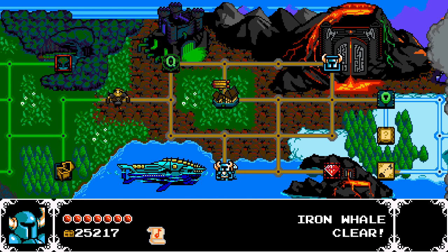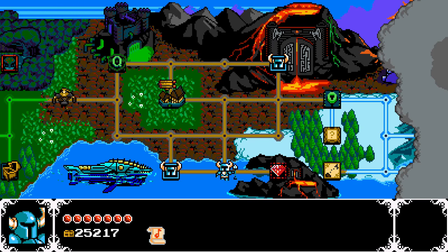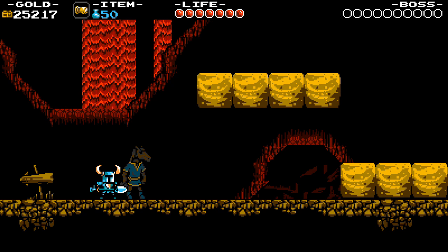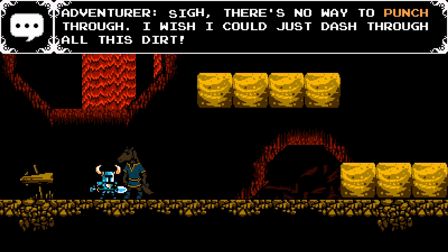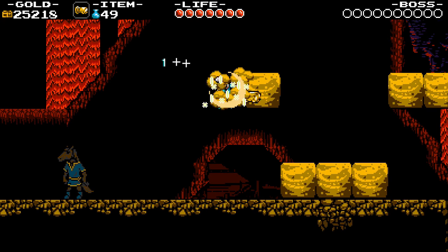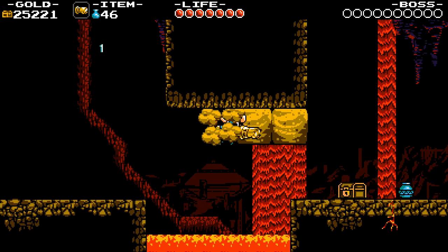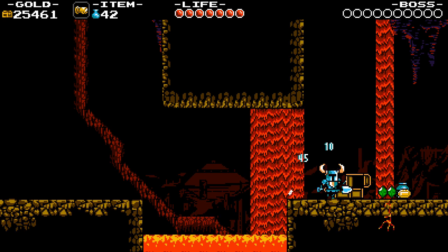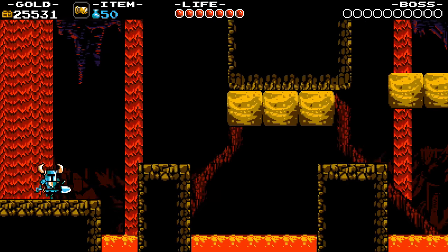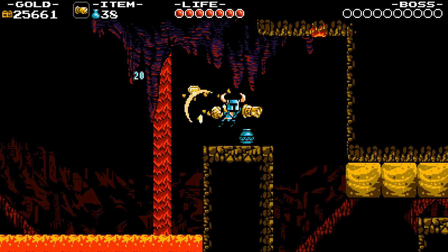We've plundered what was left aboard the Iron Whale, so it's time to set our sights elsewhere. There's still gold to be had in Knuckler's Quarry. This is the weapon-specific bonus level I like the most, just because the dust knuckles are really fun. It's kind of sad how infrequently you have opportunities in most levels to use the knuckles for this purpose — to dash through blocks to travel greater distances than otherwise possible.